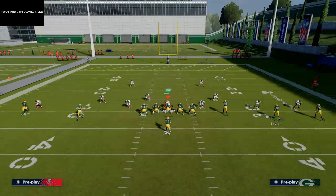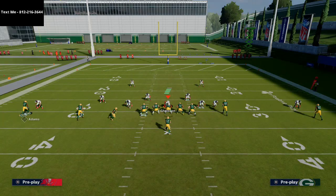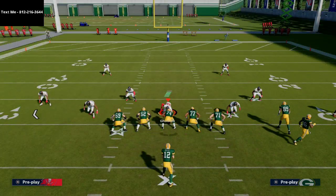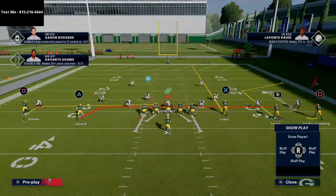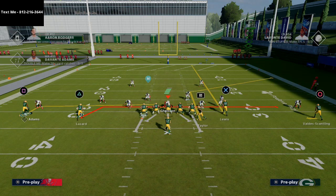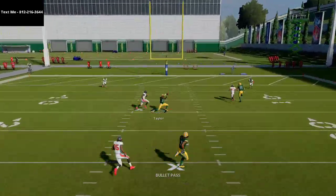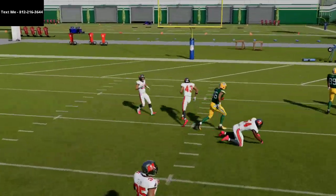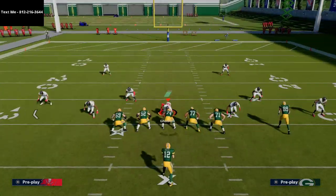Understanding what your motions can do on the back side of the formation is very important. Another thing you can do is create a three by one look on the left side. From Hawk Unders you can do something like this — you've got two underneath routes with a drag and an under route, and the under route is my favorite route in the game. By motioning over you also get a nice sharp post route you can have in your arsenal.